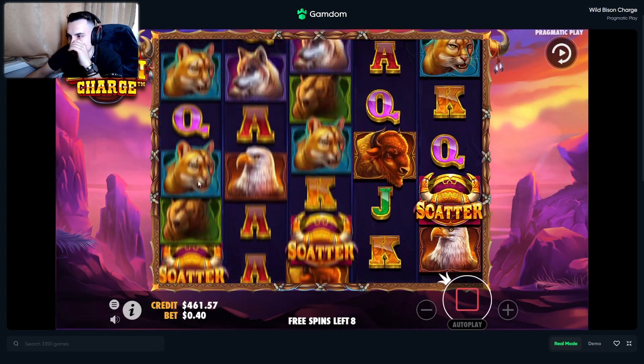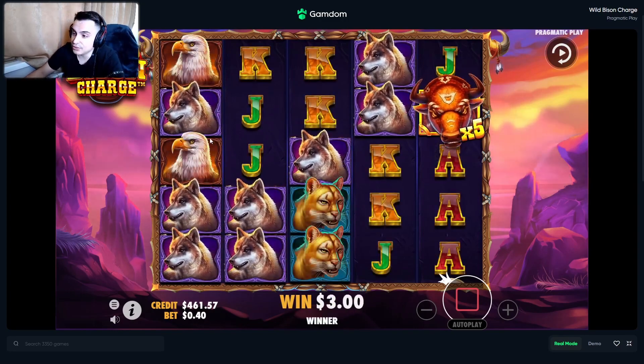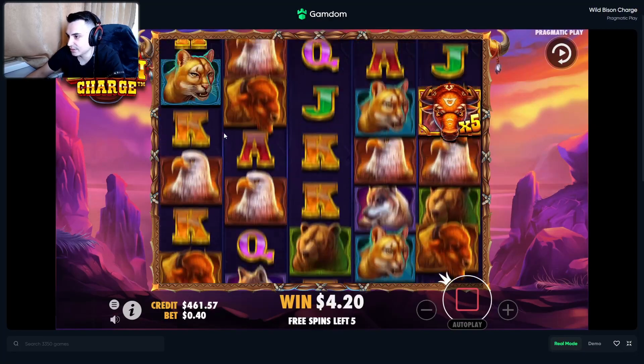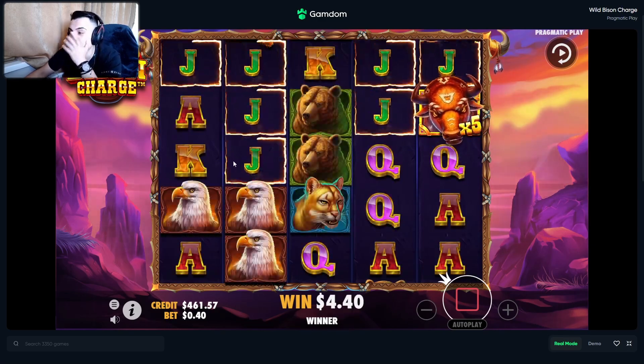What you need is wilds — the wilds are sticky. That's a wild with a 5x already — banging start. You need at least 8 other symbols, and the wilds count as symbols as you can see right here. We just got 7 plus the wild making 8, so we just need more wilds to drop fast. A 5x is so rare and it's throwing already.